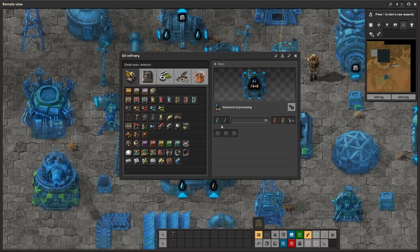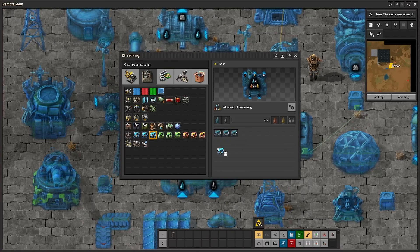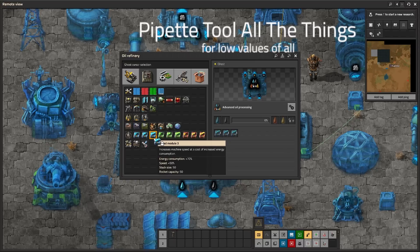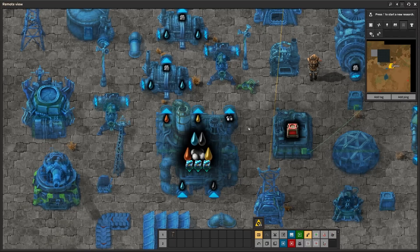You can click on it and put modules there. Also, if you're wondering how I just picked this, you can literally use the pipette tool on just about everything now. In this particular instance I just used it on this item, but literally you can pipette anything — for example, you can pipette the ground.